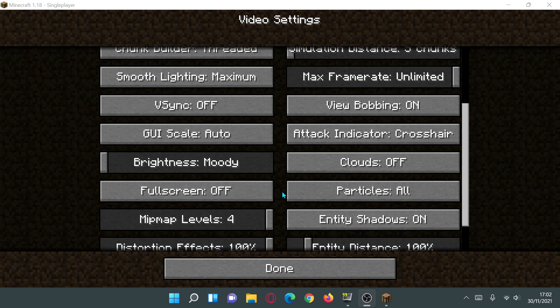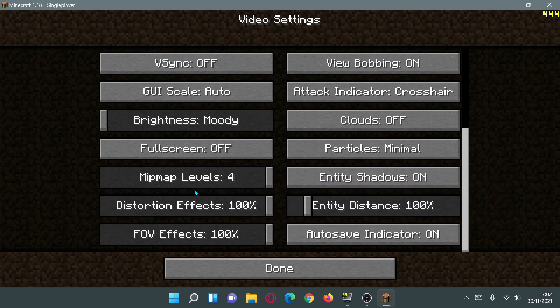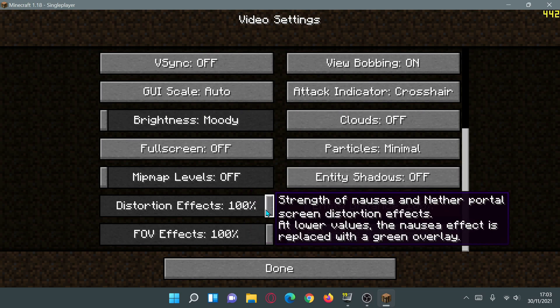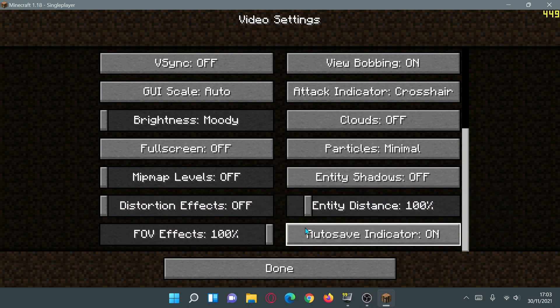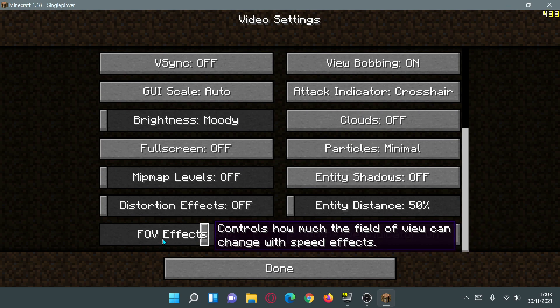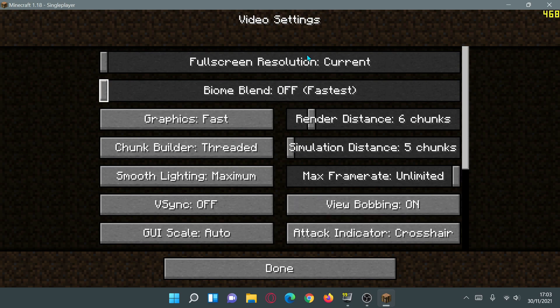For Particles, let's change that to the lowest setting — Minimal. For Mipmap Levels, I'm moving the slider all the way left to Off. Entity Shadows — let's turn those off as well. Distortion Effects — moving the slider all the way left to Off. Entity Distance — I'm changing that to 50%. FOV Effects — changing that to Off. There's also a new Auto Save Indicator option, which I'll turn Off so nothing pops up on screen.